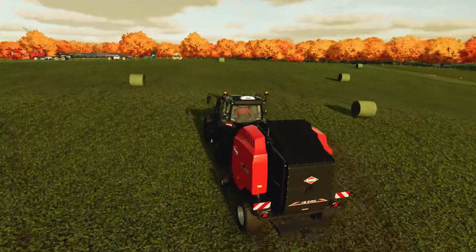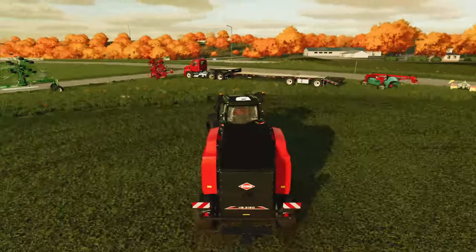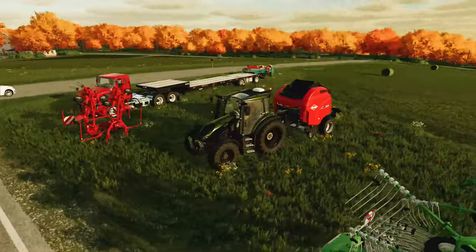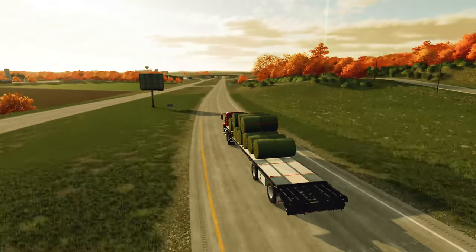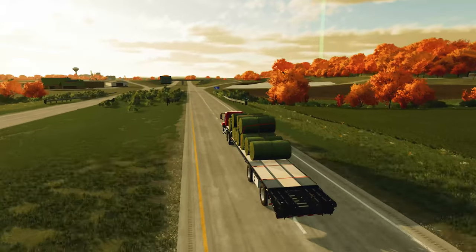All right, so we managed to get the field all baled up and taken care of. The last thing we need to do is take all the bales down to the animal dealer — that should be the last part of the contract. I'll load them up and get them out of here. I got the bales all loaded up. We didn't get a full trailer, but we did get a decent amount of bales out of there.